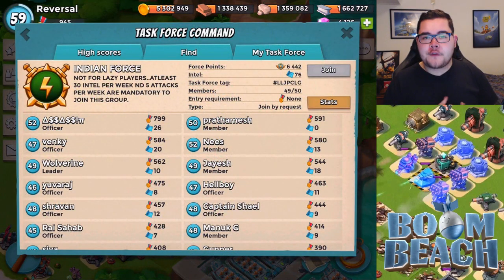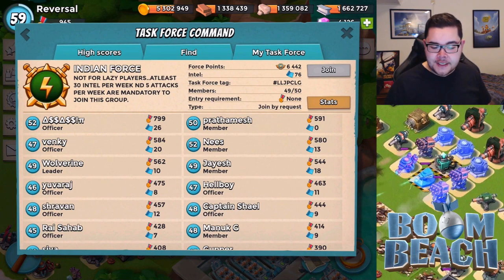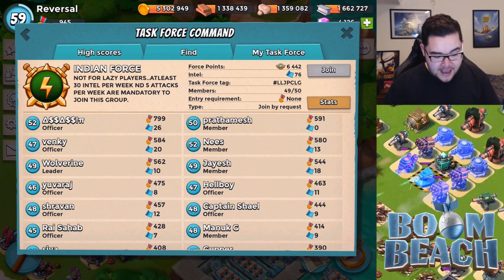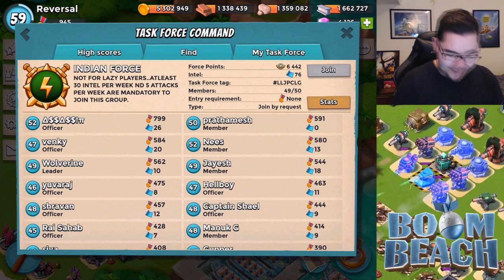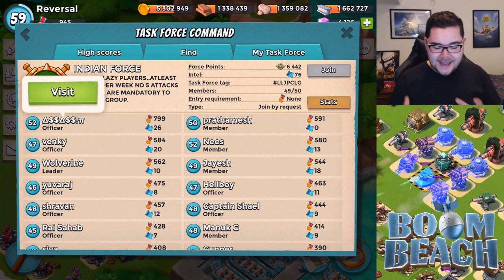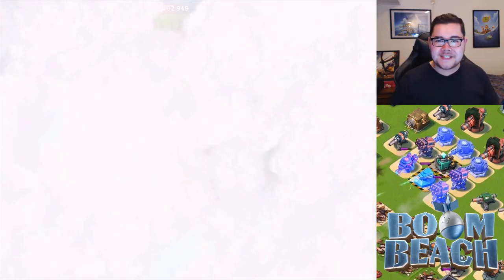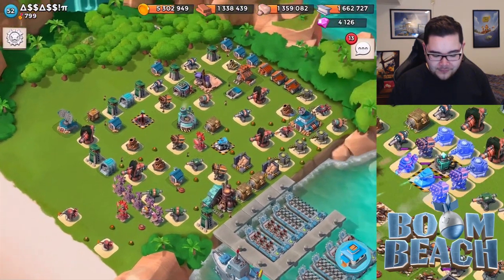The next base we're going to be reviewing is in the taskforce called Indian Force — they're actually looking for a member. If you speak Indian, maybe join their taskforce. They seem like nice people, and they can actually speak English over there because the notification actually talks in English. The person we're looking at is actually the top dog — his name is Square$$$!Pi, and his in-game name is actually Assassin if you were wondering about that. Let's go ahead and see what he has to offer. He's level 52 with almost 800 victory points. Curious to know what this base is all about.